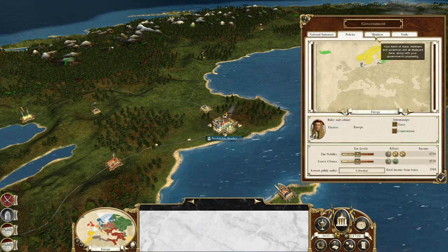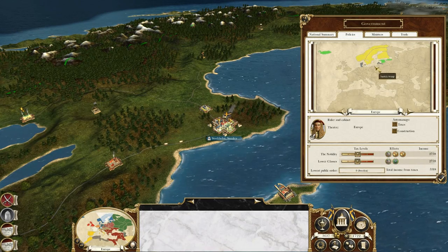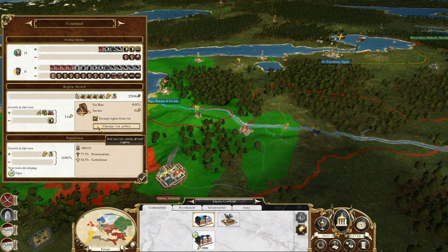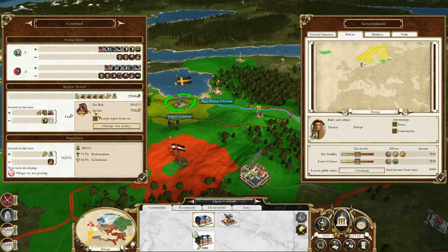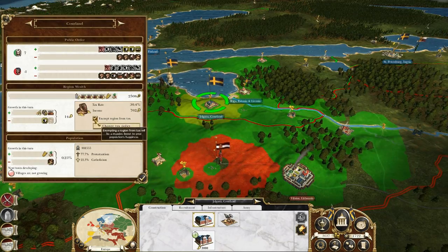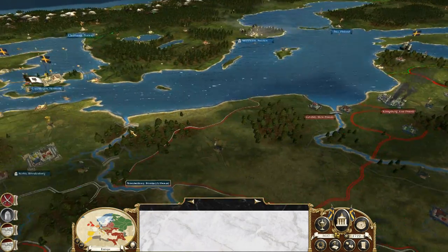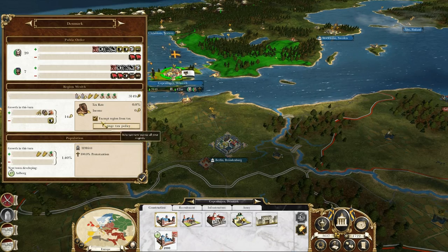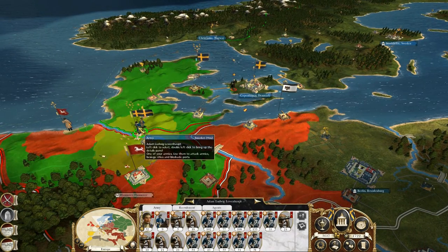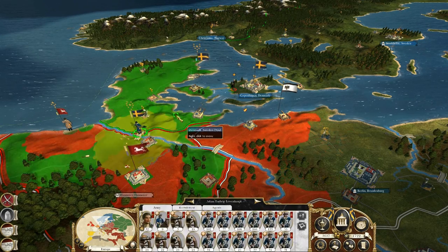Are taxes turned off somewhere? Yes — in Courland and Denmark. Will they be that unhappy? Yeah, they will be. Okay, I'll fix that — taxes off in Courland, taxes on in Denmark. That'll be fine. Still one more turn until this building is finished.